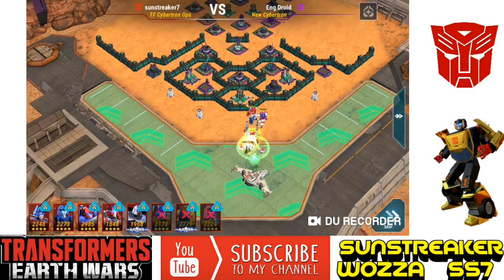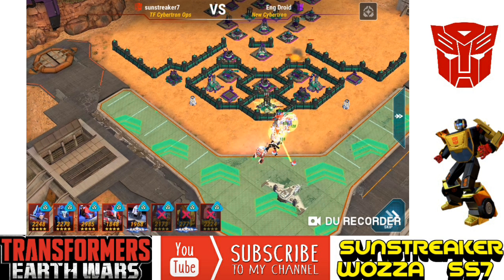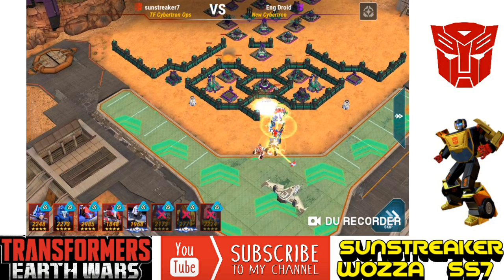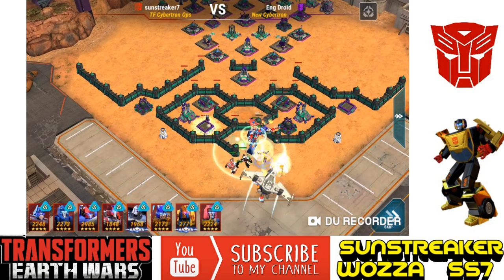Same as last time — I took Prowl there. The only difference here is because there are three mortars at the front, I had to take out two mortars. Your bots can probably take about three defenses hitting them at a time, there are a lot of walls to get through so they take a lot of damage. Taking two out is restrictive on points and doesn't leave many points left, but I have Alpha Trion on First Aid — it's a trade-off whether you want to take out just one mortar or not.